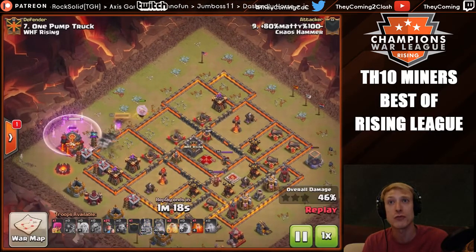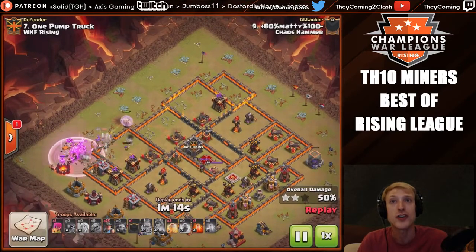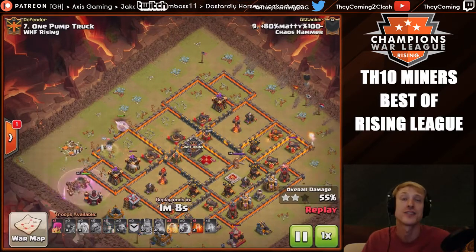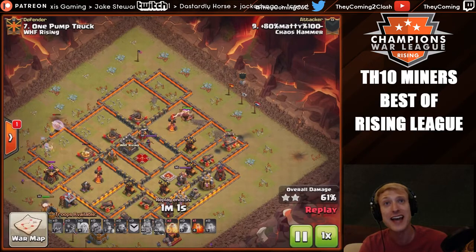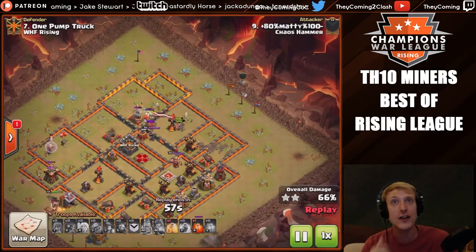The queen is going to pop her special ability right as the wall opens. The king has helped funnel the queen and push her in — she's actually going to take out all of the defenses left inside this compartment. Meanwhile, he started his miners up after establishing some really nice clean funneling with just cheap troops: minions and guys.